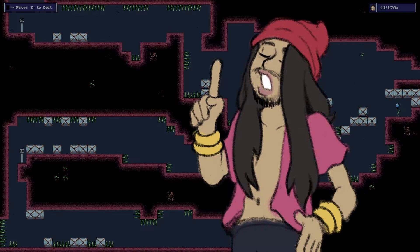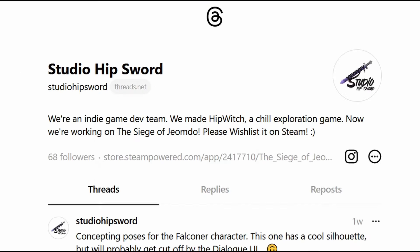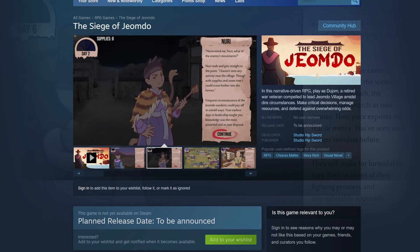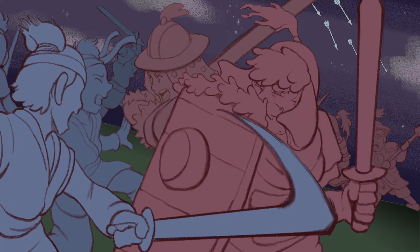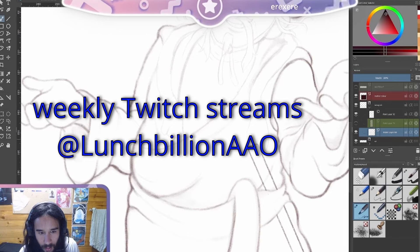Before you go, it would mean a lot to us if you kept up with our game dev journey by subscribing to this channel or following us on social media. We're active on Twitter, Instagram, Threads, and even TikTok, so pick your poison. If you join our official Discord server, you can gain access to detailed weekly updates and chat with the team about whatever. If you really want to be a homie, the best thing you can do is wishlist The Siege of Jamdo on Steam — not only will you be notified when the game releases, you'll help boost our visibility in the algorithm, and every bit counts. Links can be found in the description or our official website. Oh, and we also stream on Twitch — check out Twitter and Discord to know when.